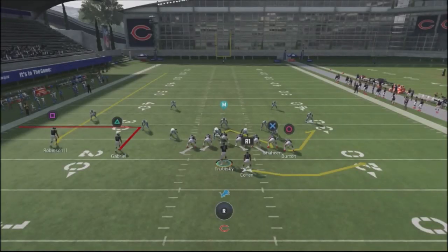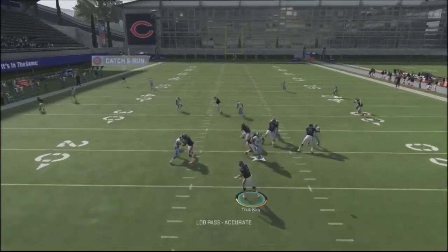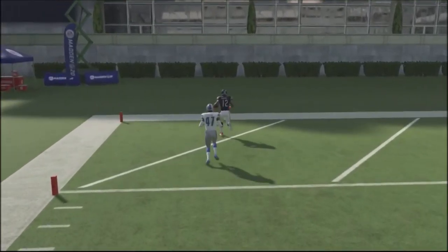The key to this play is the way the Ohio concept is set up. You've got a quick out route at about five yards, and then Robinson doing a fly route. Just lob the ball up as soon as that defender peels off, and there's another one-play touchdown you're going to get against him if he jumps into this defense.